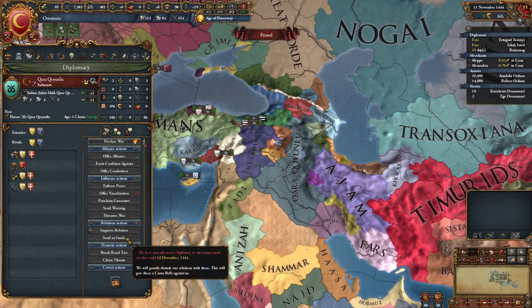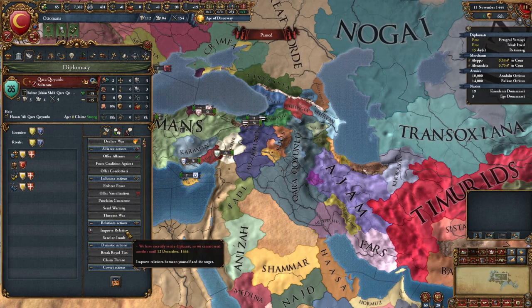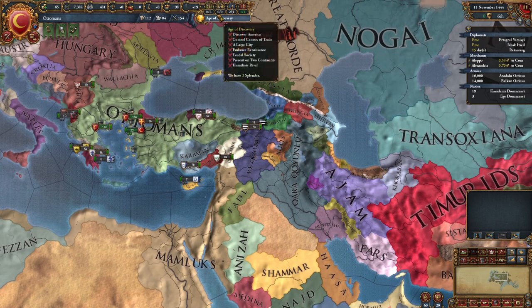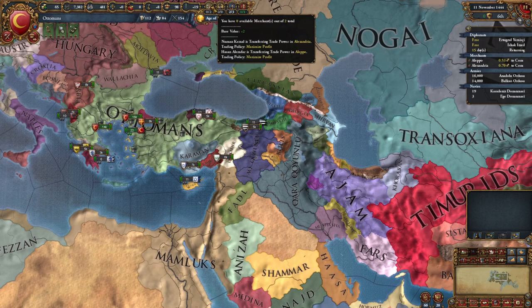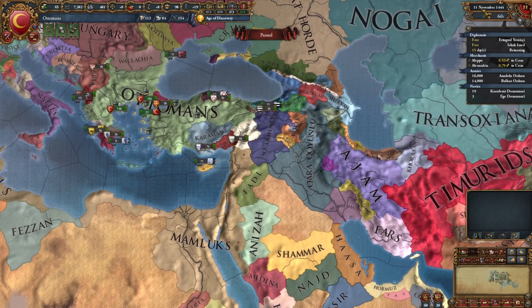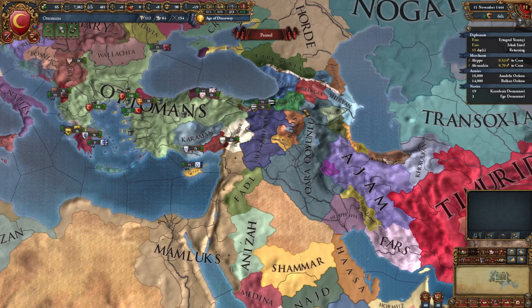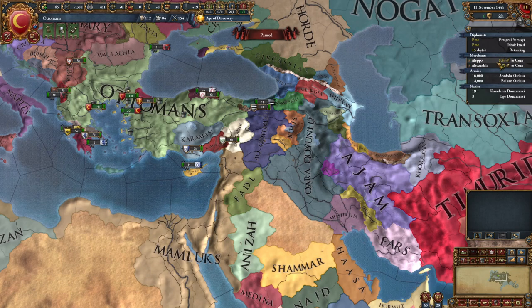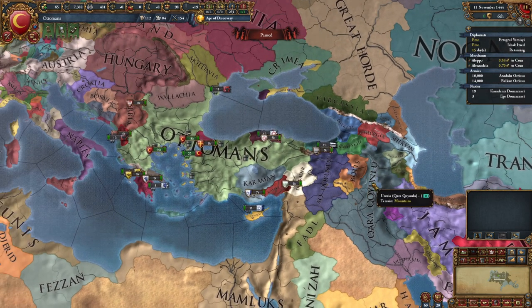We sent a royal marriage request and learned we have diplomats - up here we can see a summary: zero out of two traders, no colonists, two out of three diplomats available, and one out of one missionary. Sending that royal marriage request actually uses a diplomat, and that diplomat now needs to head back home - it'll take 15 days. So they're tied up for the next 15 days. But let's use our other diplomats to potentially do other things.